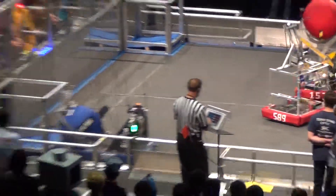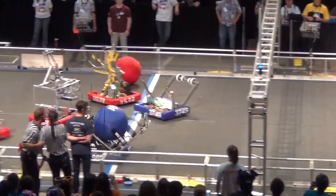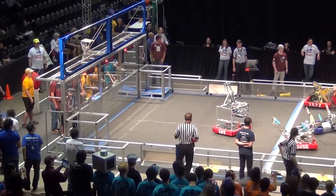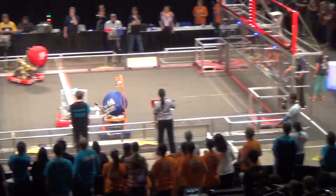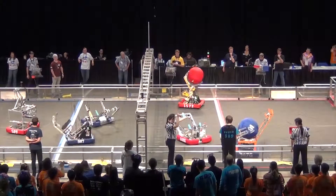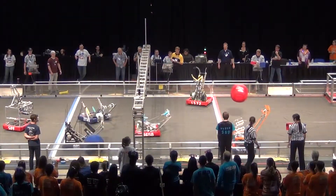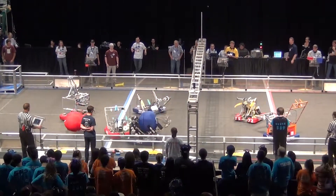High rollers have the ball at the high goal with 30 seconds left in the match, and it's up and in. Looks like they're switching positions. Now orange crush is getting them all inbounded. Oh! Defense getting caught up. High rollers — oh! Nice little low pass from orange crush to the high rollers. That's two more assists.